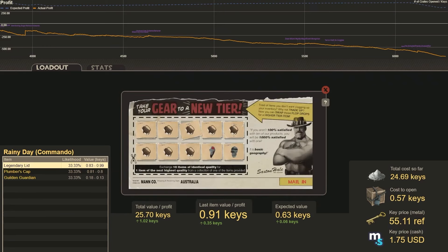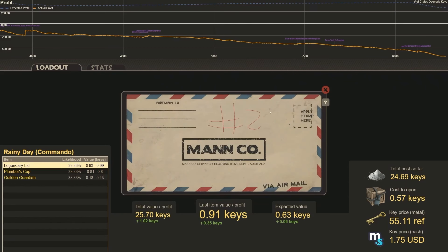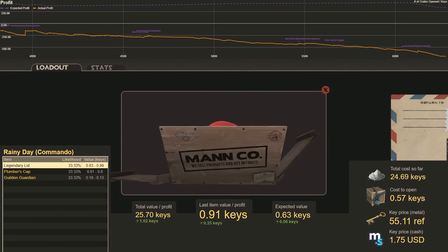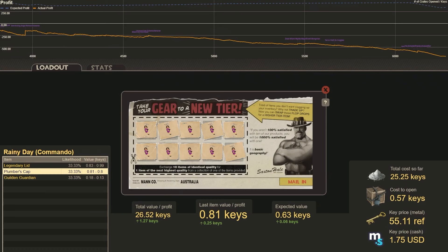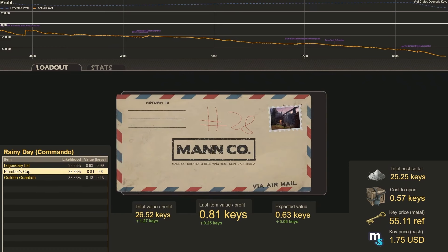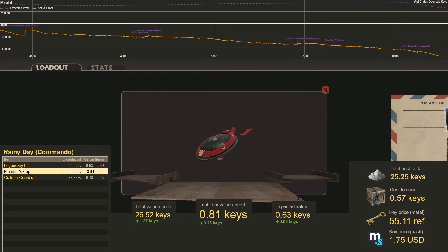Can the streak continue? Number 27 — Plumber's Cap, our second best hit, and it's still profitable. Number 28 — another Legendary Lid. Excellent.